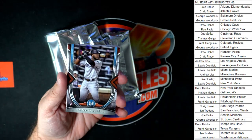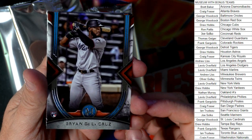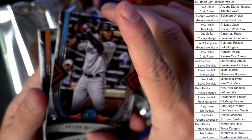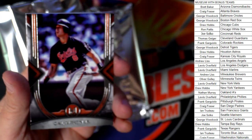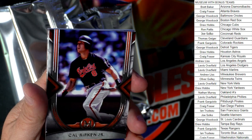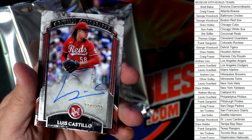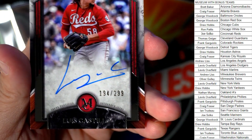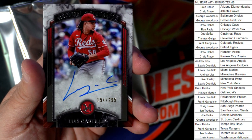First up we got a Brian De La Cruz — great one, rookie card, Miami Marlins. That one's coming out to Louis. Then we got Justin Verlander, and then we have Cal Ripken Jr. And there's our first autograph — Luis Castillo, Cincinnati Reds, numbered 194 of 299. That's going out to Joe S.